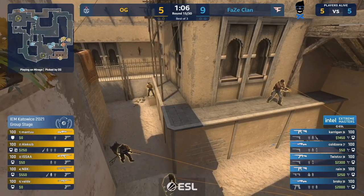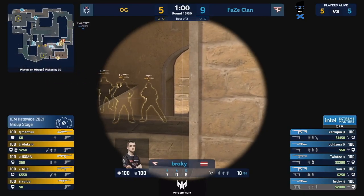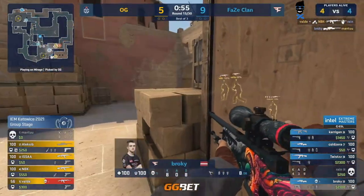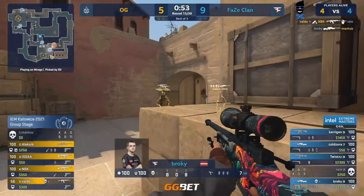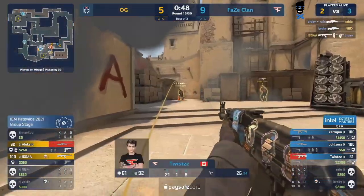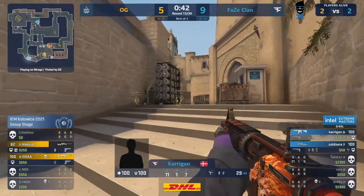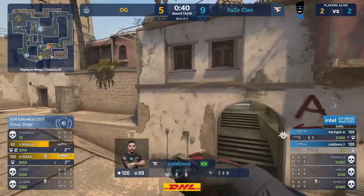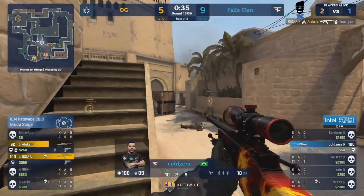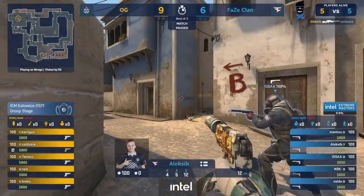Still focusing on the ramp control alongside Rain this time — pushing forward, checking the corners. Two players to deal with on the entries for OG. Utility going over — shoulder bait, force that AWP off angle. They're going to check Rain — yes they are, he goes down. Brookie holds onto Mantu, peeks back in for two but can't land his shots. Gets NBK against Alexi B next. Issa gets a double to turn it back to a two versus two. Carrigan picks it up from CT — the timing could be everything but he gets flashed off from the T side and Issa follows up with another kill. He's found a 3K and now it's down to Cold Zero to try and clutch. Alexi B secures OG their sixth round.